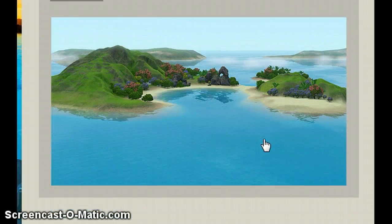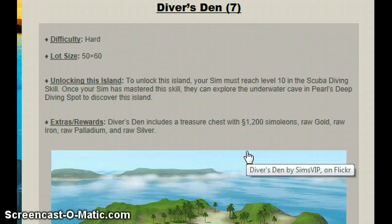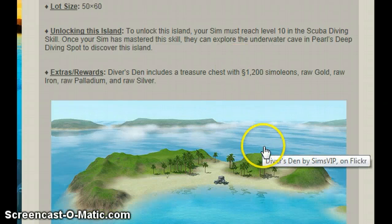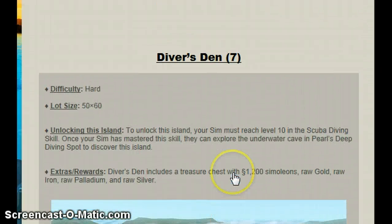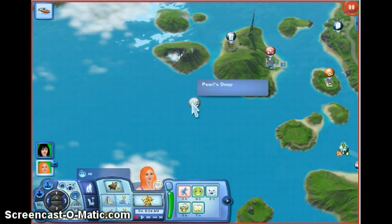There's the mermaid secret — apparently a mermaid will lead you to it. And this is Diver's Den, which is hard: you need to reach level 10 in scuba diving. Once you've mastered the skill, you can explore the underwater cave and pearls deep diving spot to discover this island. I can do that right now, so I'm getting on to the Sims.